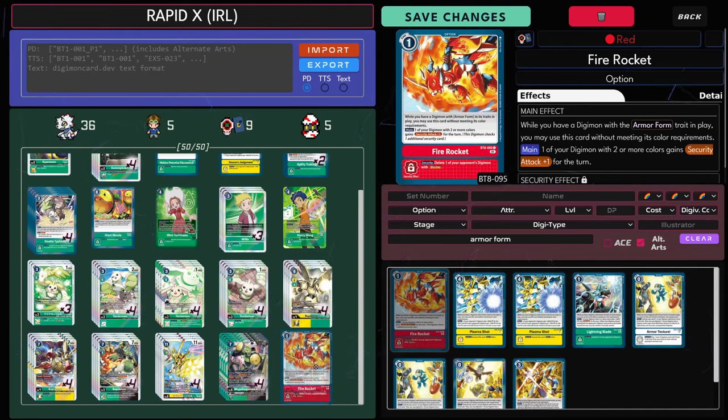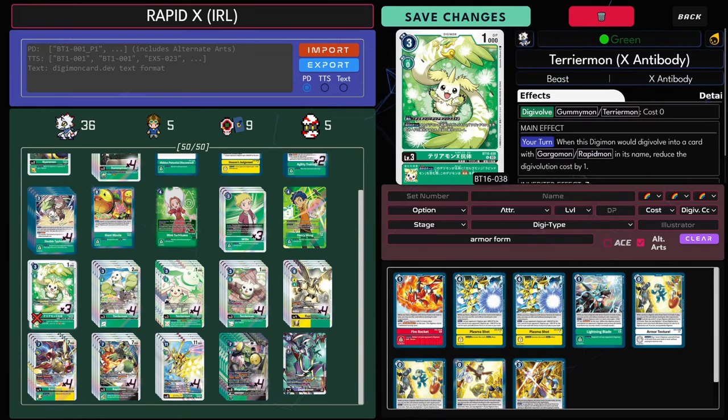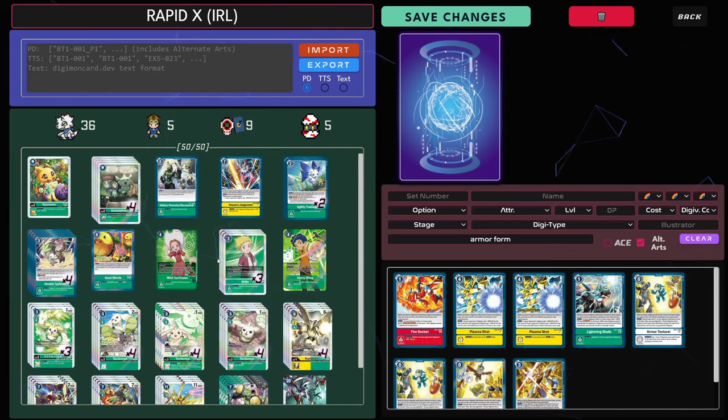I find the deck needs Fire Rocket in BT-15. But by BT-16, you've got Rapid X and you've got so much board control with Terramon X as well — you don't actually need the security checks anymore, in my opinion. But we'll find out more when we test the format. I have been testing online and this is kind of my current thoughts.